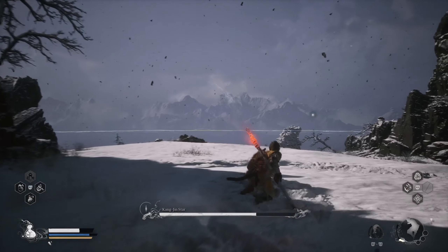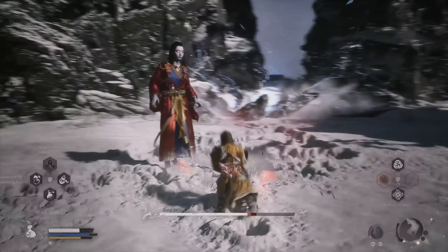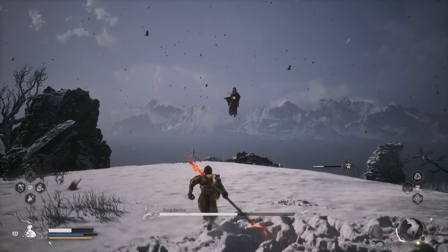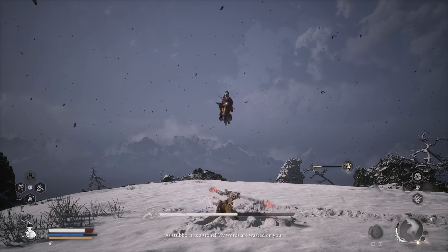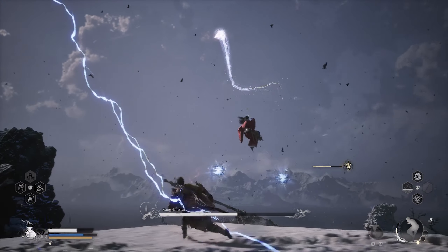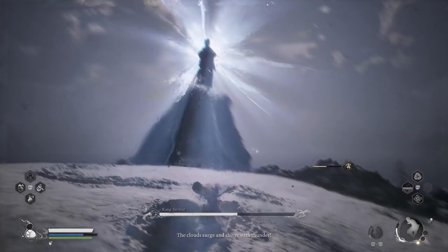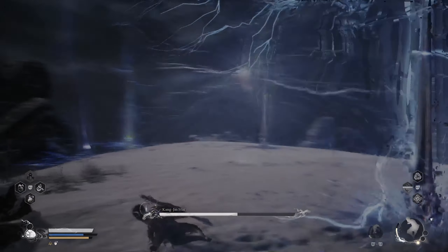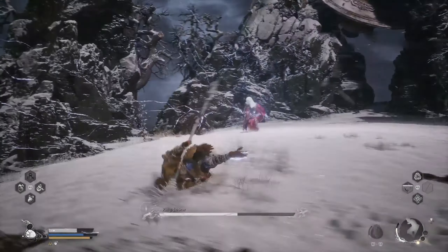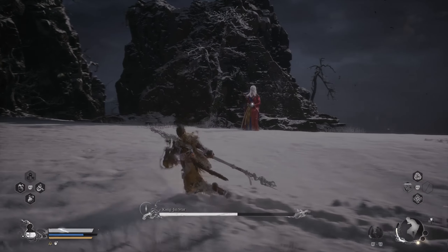This boss is pretty tough — she has a lot of electricity and thunder attacks that can debuff you, causing you to take more damage. If you use shock resistance before this fight, it becomes substantially easier. The delayed attacks are harder to dodge — you have to time it right when they're almost on top of you. When she spawns lightning pillars, dodge around and run; she won't follow up with too many attacks immediately. Once she's done, get close to limit her moveset.